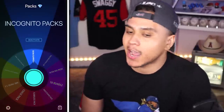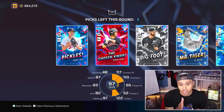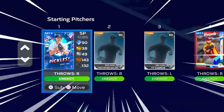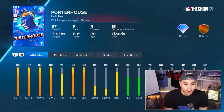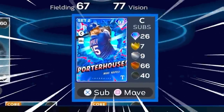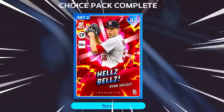Incognito packs — line-out card, line-out card, trash pitcher card, line-out card. The only good card in the pack: Sunny Gray, and he joins the squad as our number one starter. I did not realize how good this Mike Napoli card is — he's one of the best catchers in the game. Mike Napoli, welcome to the team.